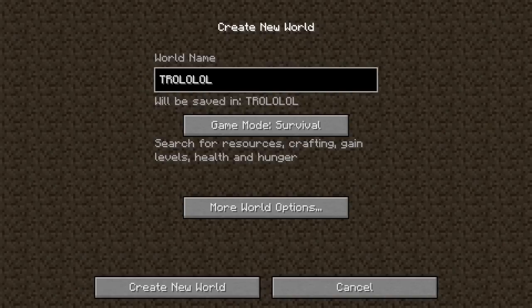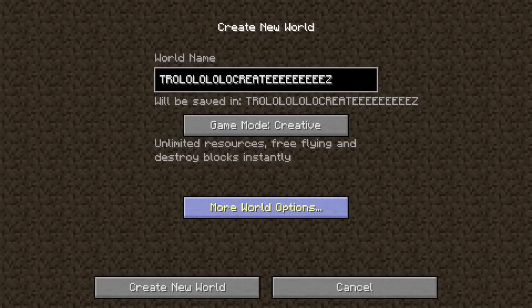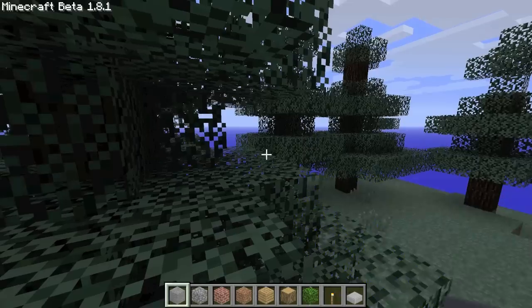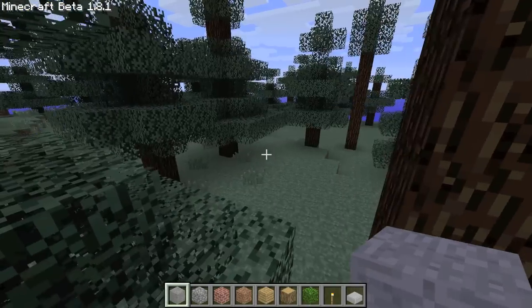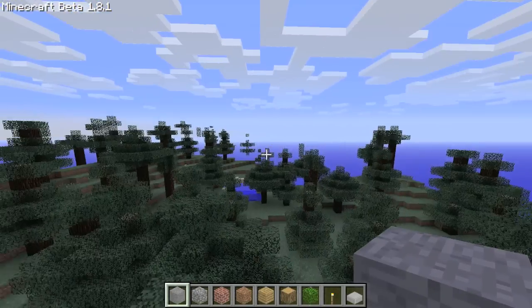Creating a creative mode world. I heard that if you go into the coding of the worlds, you can change it so you can be in creative mode or survival mode at any time, which I want to try. Double tap space to fly, by the way.